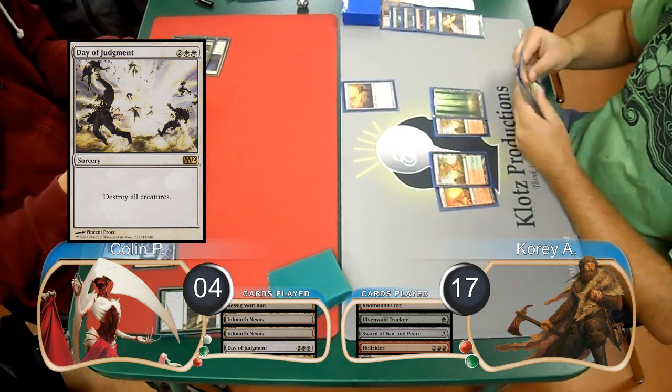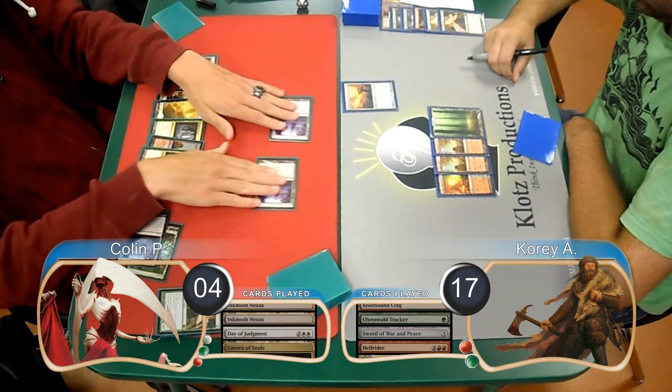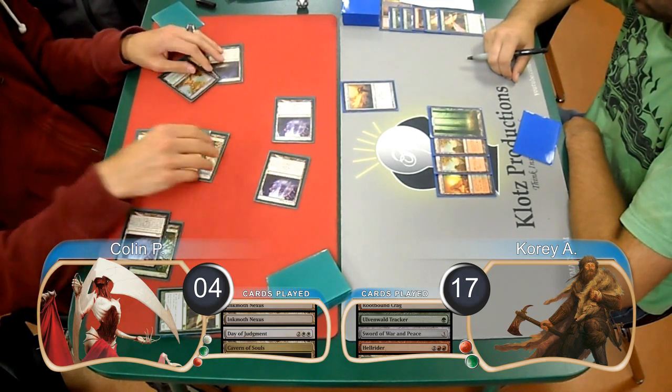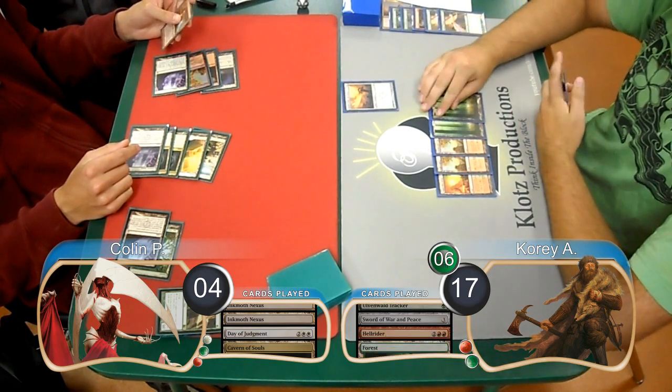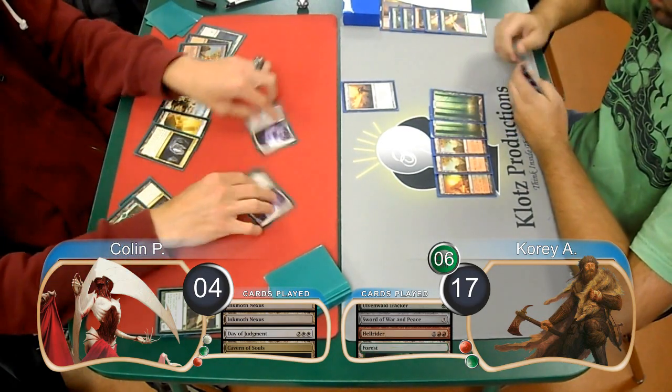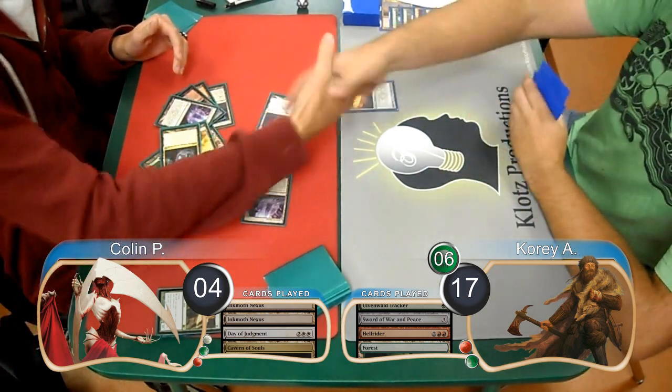Corey just played draw-go on his next turn, and then Colin animated 2 of his Nexuses and attacked with them. He pumped one of them 4 times with his Wolf Run, doing a total of 6 poison to Corey. Corey just played another Forest and passed again, and Colin made the same attacks as before. Corey didn't have any way to stop it, so that gave Colin the win for the game and the match.